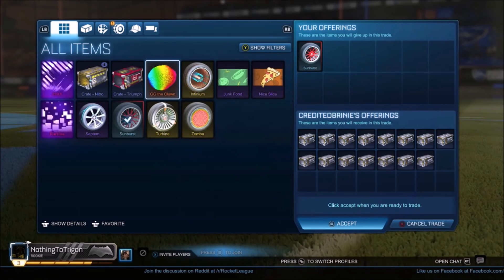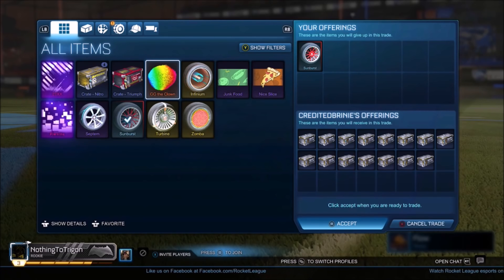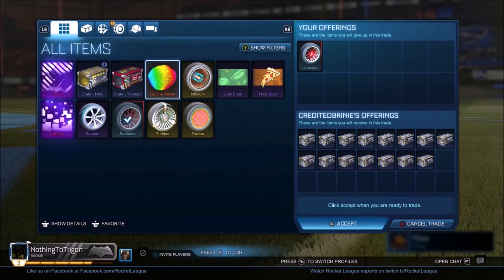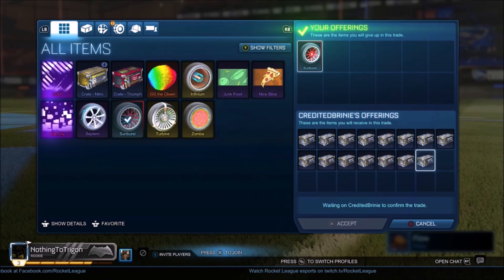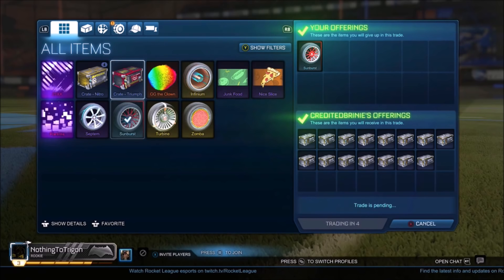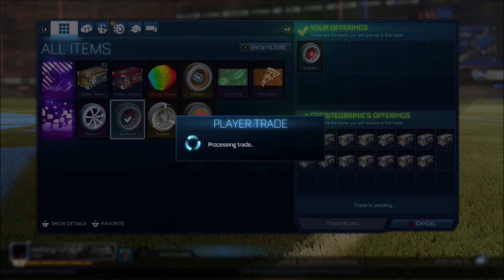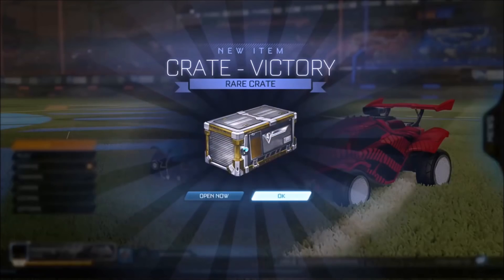After an extremely long amount of time, I find a guy that wants to buy my Crimson Sunburst. I had a load of different offers but they were all lowballs. Eventually I found a guy — he started at 10 and then I said add a little bit, and he actually said 15, so straight away I thought why not just do it? I know Victory Crates have dropped a lot but these Sunbursts were incredibly hard to sell — they're not even Exotic either. So I'm just getting myself a load of crates and I made a lot of profit.